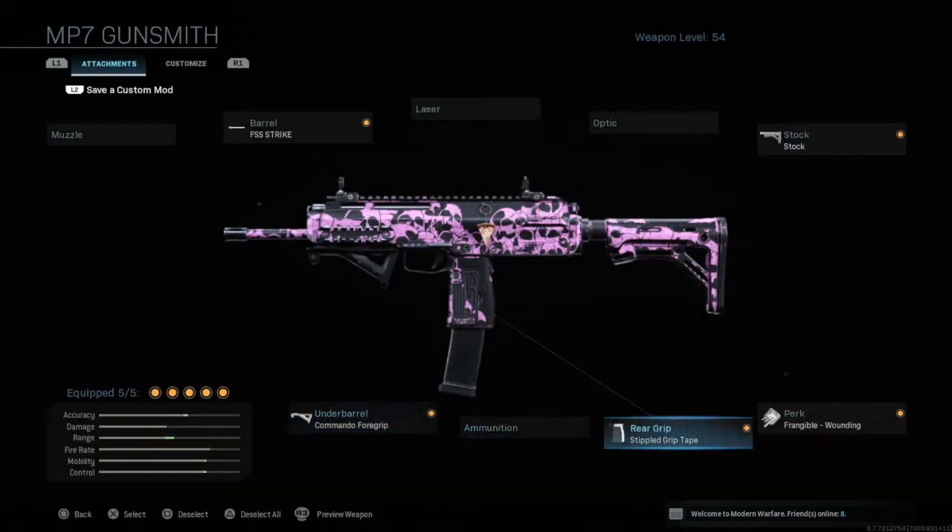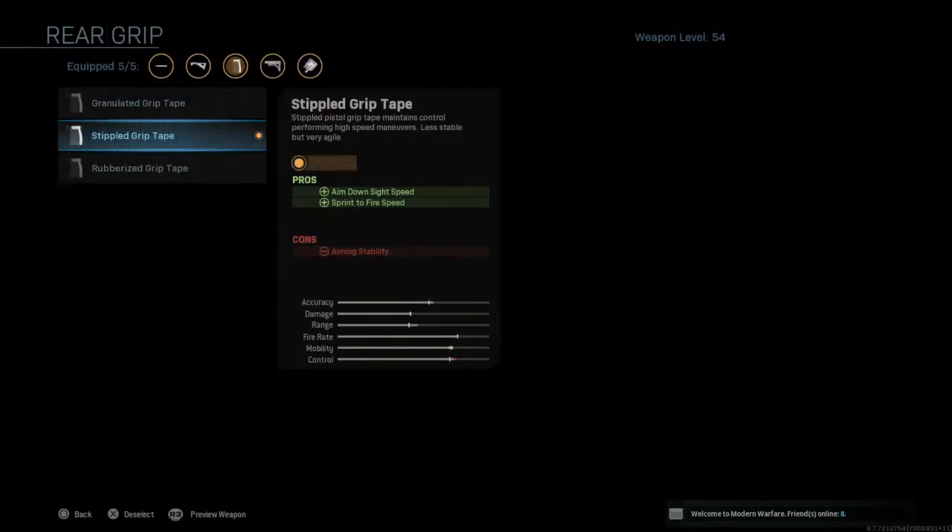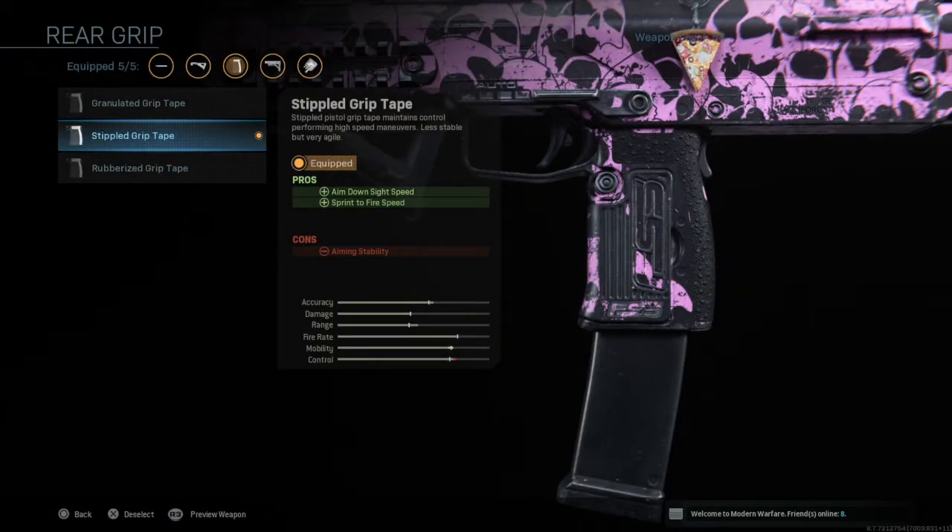My favourite attachment in the whole class setup is going to be the rear grip, which is the Stippled Grip Tape. It increases aim down sight speed and sprint to fire speed — this is massive. You're obviously going to be running around the map with the MP7, and if you can aim quicker and react quicker with sprint to fire, you're going to stand a lot more chance of winning those gunfights.